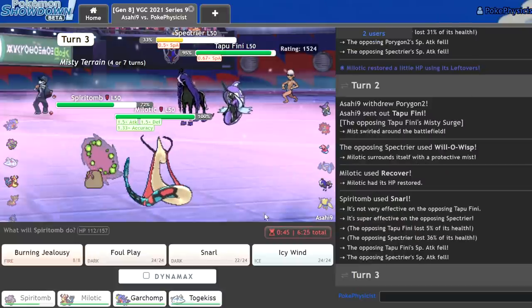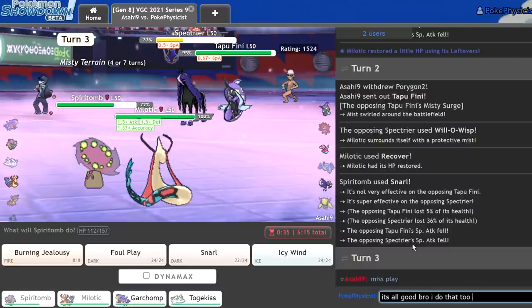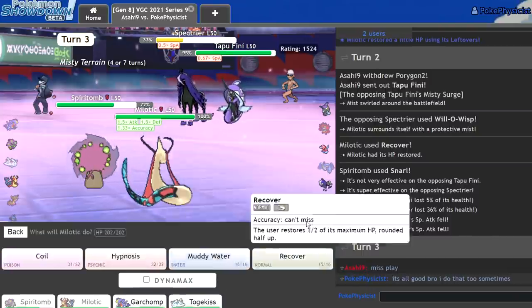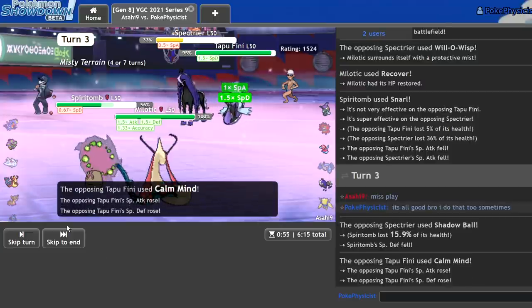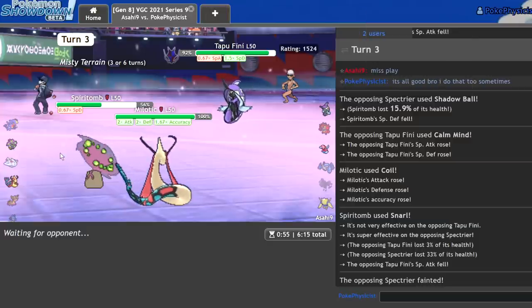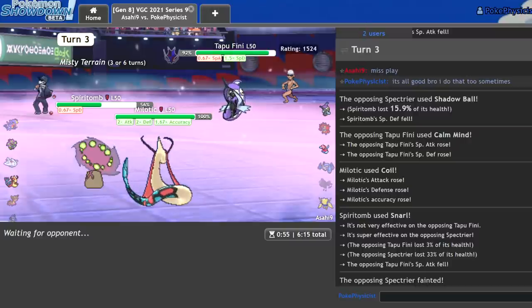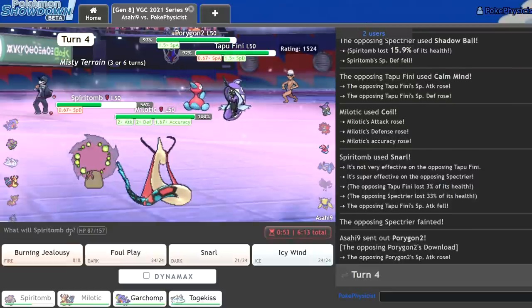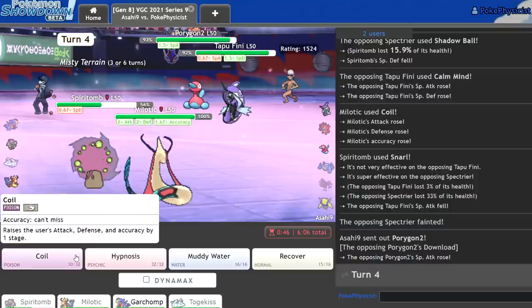Get another Snarl off. This Spectrier is now in range of a possible Snarl KO, considering it's been taking 36. I'm going to Snarl again and Coil — I have no fear of this Milotic or Tapu Fini, especially with Snarl at my side. They can do whatever they want, I'm just going to stall out their turns of Misty Terrain and then put them to sleep. That special defense drop could be kind of annoying mainly because I don't think I'm taking that Moonblast as well as I want to. I could switch out here into Togekiss — Critkiss looks really good here. I'm going to switch out into Critkiss and Coil again.